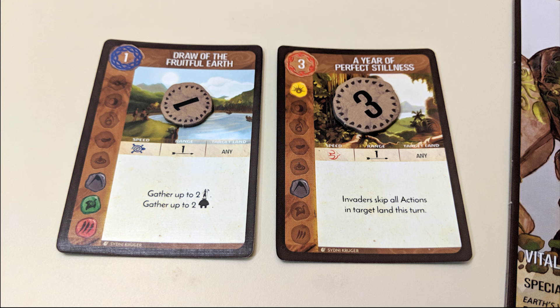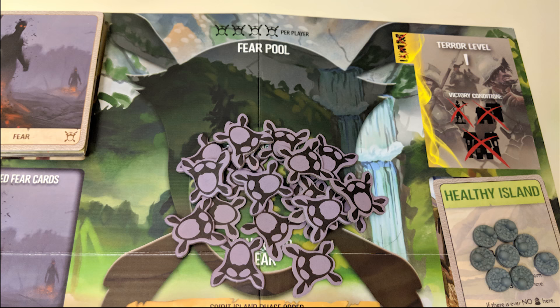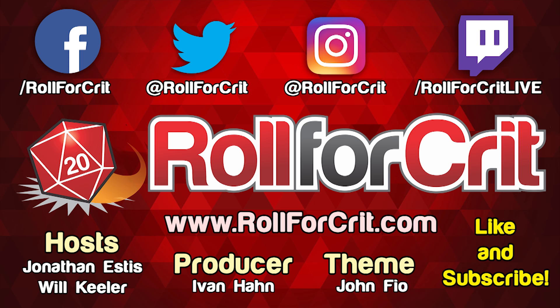In conclusion, grow your spirits, play power cards, defend against invaders, prevent them from spreading, and strike fear into the hearts of colonists everywhere. That's Spirit Island in a nutshell. Don't forget to like and subscribe, and leave some comments down below.